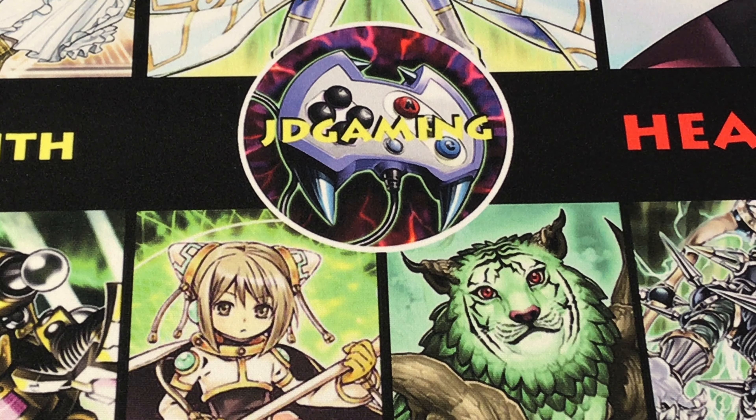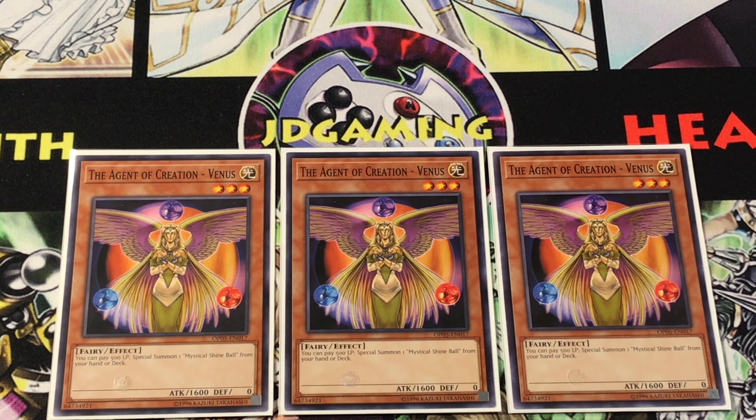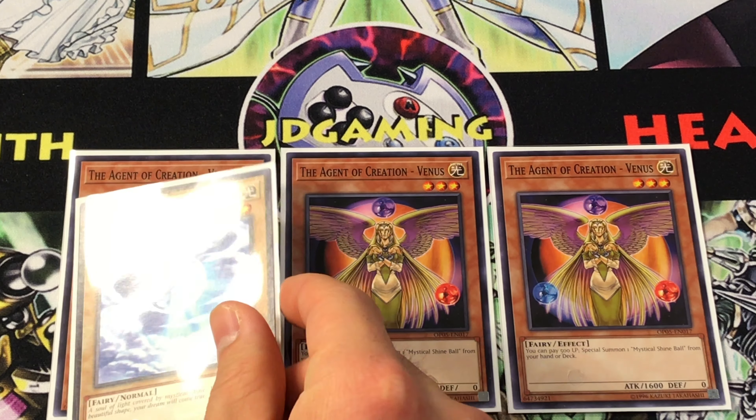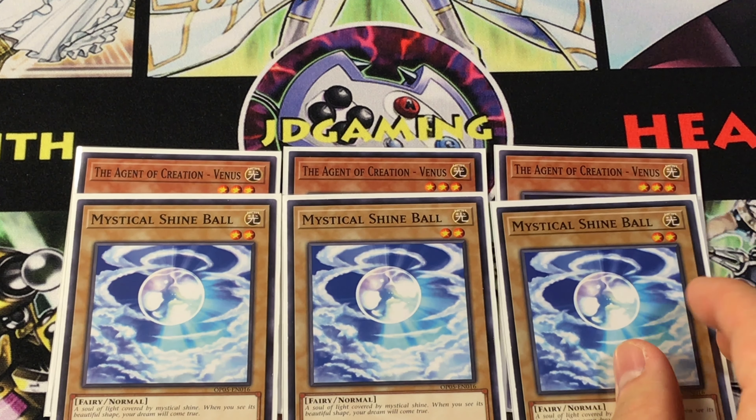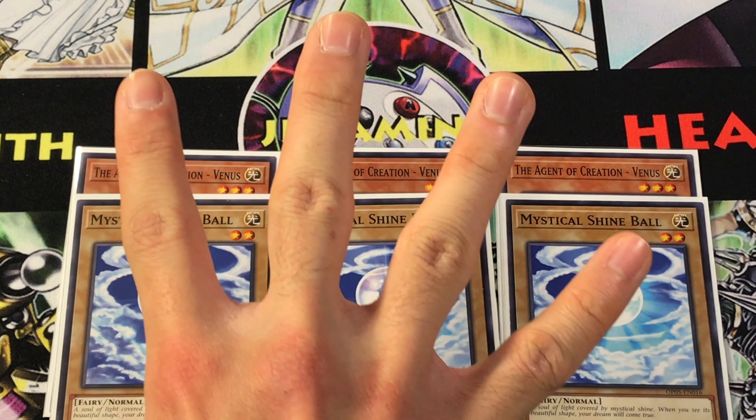The second section of this deck is a major supporting archetype and engine that synergizes so well it deserves its own section. We're playing three copies of the Agent of Creation Venus. Remember the last time this thing was competitively viable, back when agents were new in that structure deck? This card is insane right now — 1600 attack, Level 3 Light Fairy. You can pay 500 life points any number of times in your turn to special summon a Mystical Shine Ball from your hand or deck, which is a Level 2 Light Fairy normal monster.